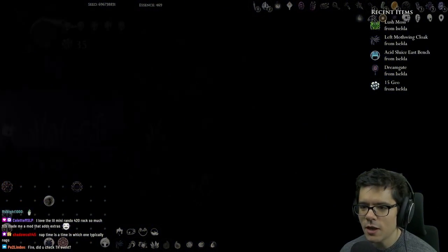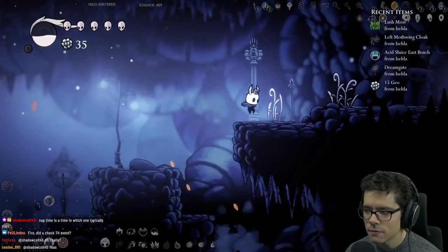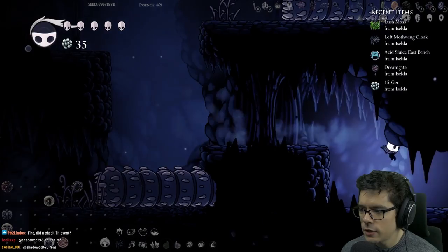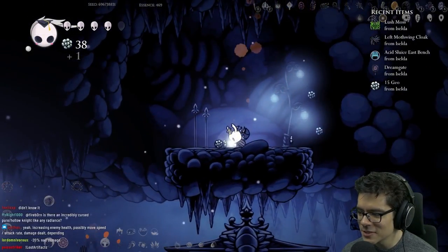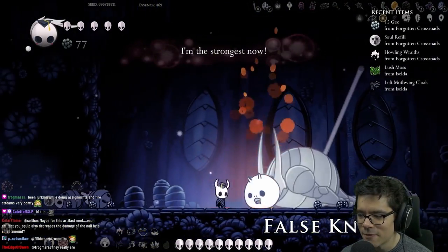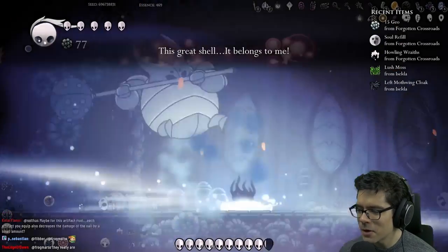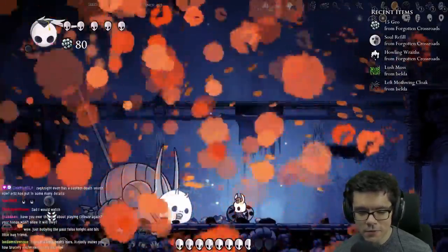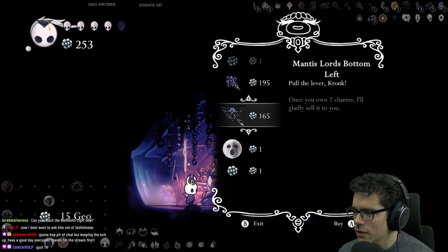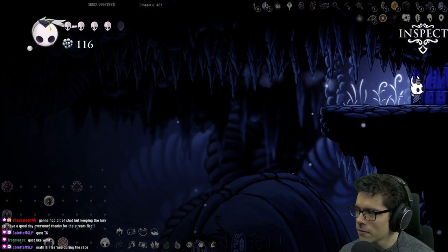Will there be mods that rebalance Hollow Knight to make up for the power increase from Lost Artifacts? That's a really great idea. I know there's curse settings like randomizing the nail, but once you pick up those split nail items the difficulty is gone and you still have all the bonuses from the other mods. Oh, I have multiple air dashes! Oh, hellwyrm's wraith nice — I can open this. I've never done an all achievements run and I probably never will unless it's like a punishment.